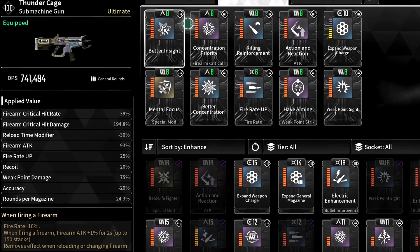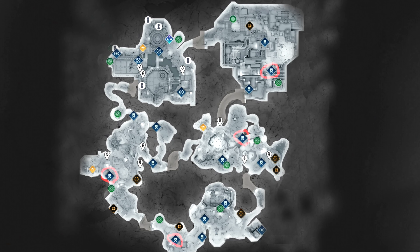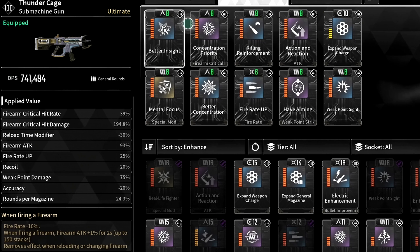For the first weapon, we have the Thunder Cage. The way you get it is by reaching mastery rank 1, then getting the Thunder Cage Blueprint, Thunder Cage Nano Tube, Thunder Cage Polymer Syntium, and the Thunder Cage Synthetic Fiber from various battlefield missions across the Sterile Land. Afterwards, take those four Thunder Cage materials to Anais in Albion and pay 100k to start the research. When you get it, for mods we want to go with Better Insight, which increases critical hit rate by 10%. Then Mental Focus, which reduces fire rate by 10%, but when we shoot our weapon's ATK increases by 0.8% for 2 seconds, and this can stack up to 30 times — very useful when fighting bosses.